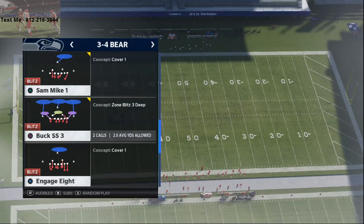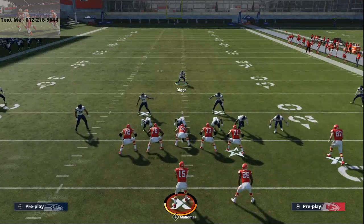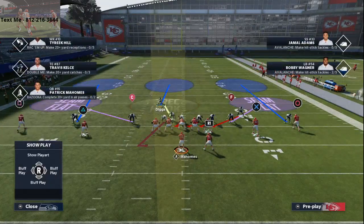The play is Buck Strong Safety 3. All you're going to do is base align, then press coverage until the linebacker goes into the gap. Just consistently press coverage over and over again. Once he goes into the gap, you can set up your blitz.